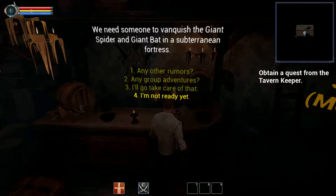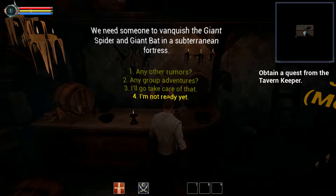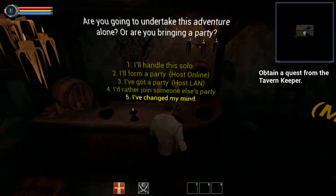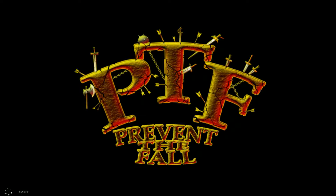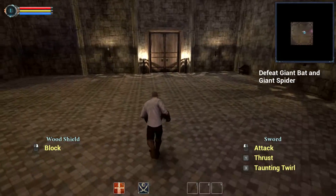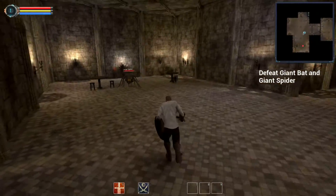We need someone to vanquish the giant spider and the giant bat in the subterranean fortress. I'll go take care of it - that's option three. Are you going to undertake this adventure alone or are you bringing a party? I'll handle this solo, because we're macho. There we go - PTF, Prevent the Fall. This game came out in 2017, it's not like the best graphics but at the same time it's still not all that bad.